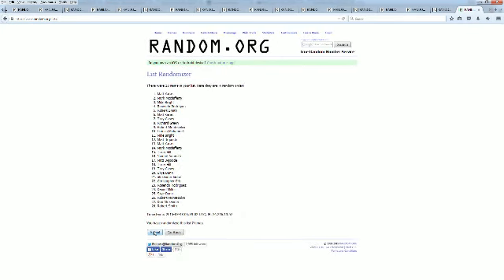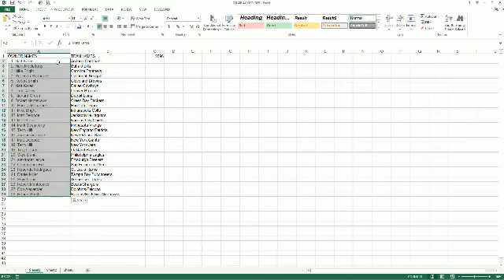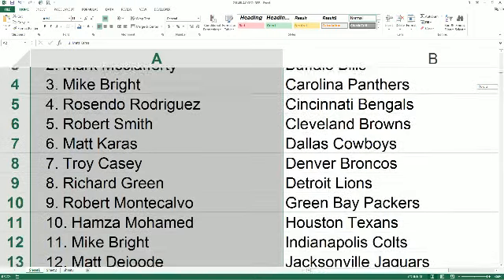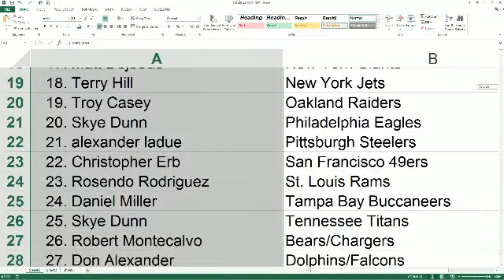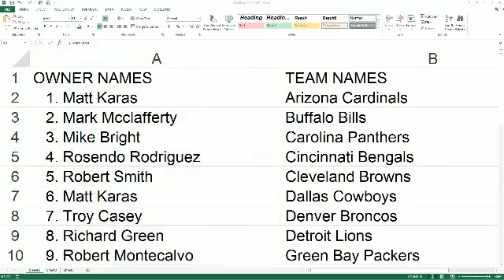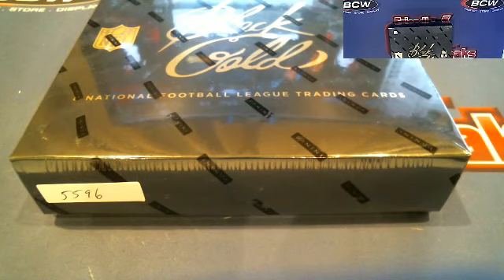Alright, Matt Cair at the top, Robert Asher at the bottom. We're going to copy and paste this into our Black Gold Football spreadsheet, which is right there. Let's screen share this out for you guys. Here are the names and teams. Give me one second here and let me screen share this out for you guys.